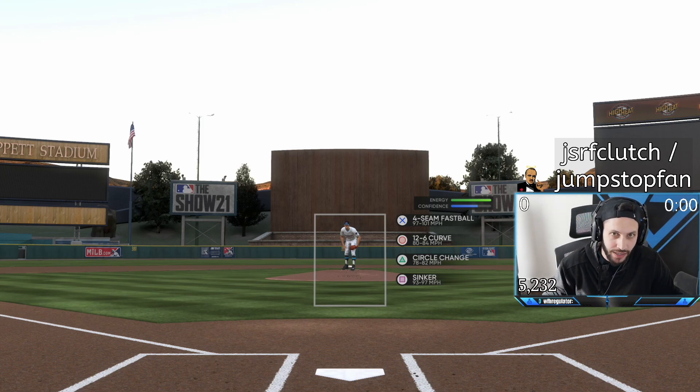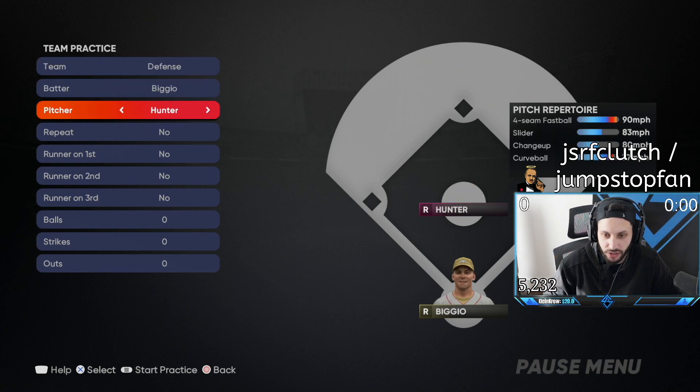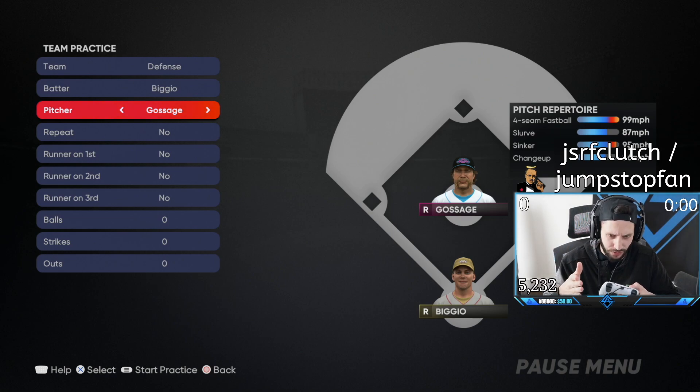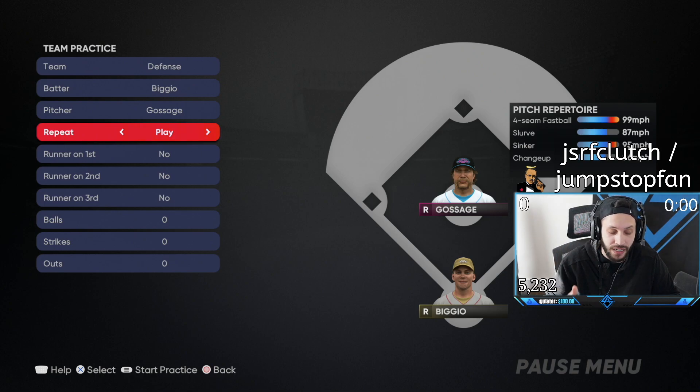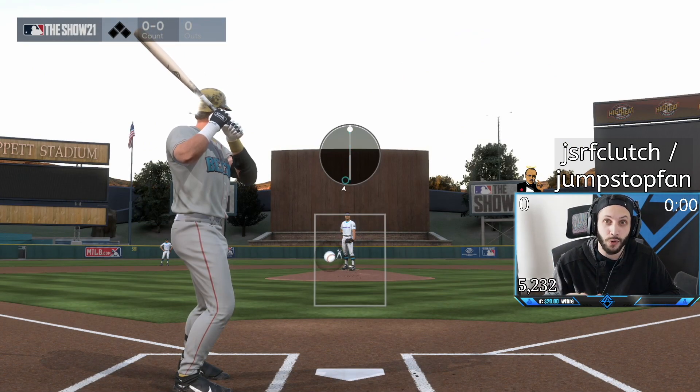When you load into practice, pause the game and go to Team Practice to get a bunch of options. We're on defense pitching. For the batter, we'll use Craig Biggio. For our pitcher, I want someone with a sinker-cutter — we'll just go with Goose, there's always a 99 Goose in the game. Put it on repeat — every single pitch will be repeated in an 0-0 count with no runners on. Let's get into it — here is pinpoint pitching.